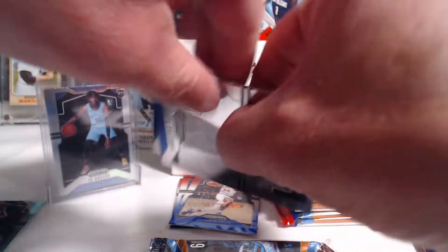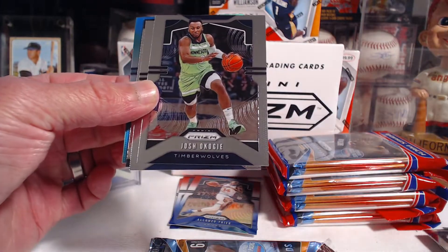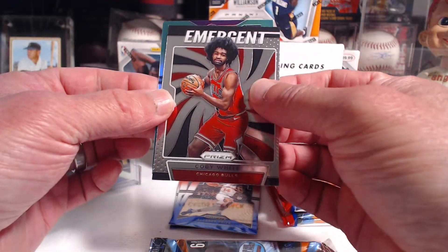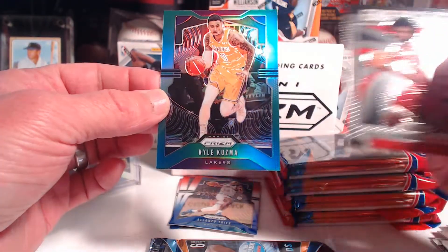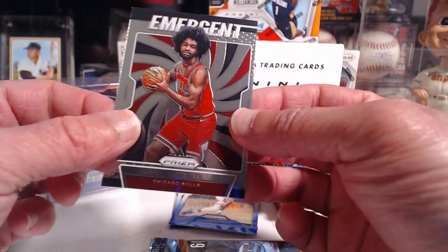Greens in the back again. Porzingis, Quinn Cook, Okoji, Mike Connelly, a Coby White emergent, no rookie. That is Kuzma — Kyle Kuzma. So we've got a Ball and a Kuzma — it's been a Lakers break so far.